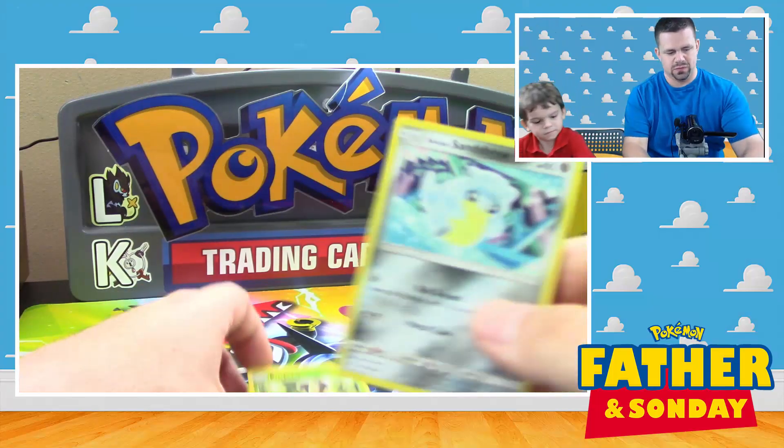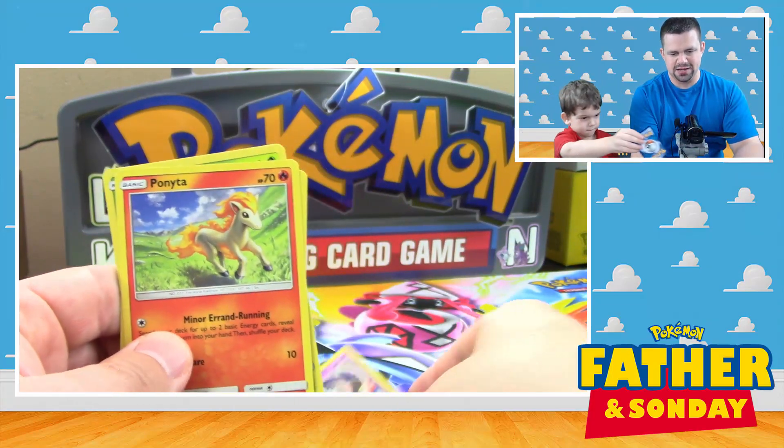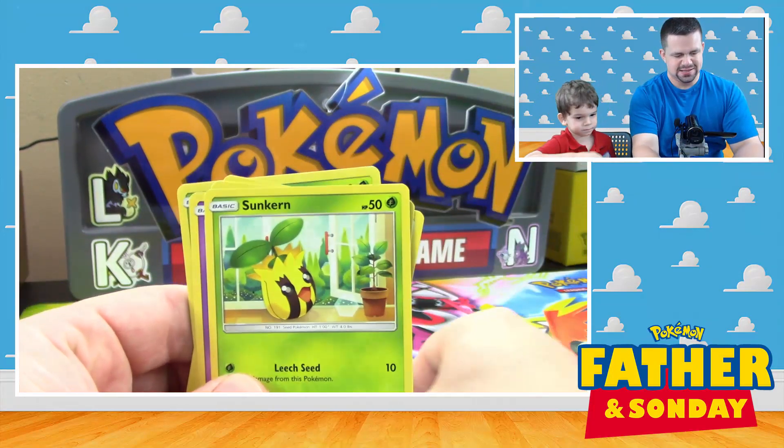We got a code card. We got a pack — that's my pack, that's your pack. All right, we got Alolan Sandshrew, Kricketot, Ponyta, Woobat, and Sunkern.